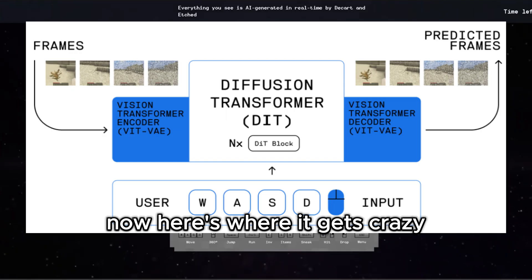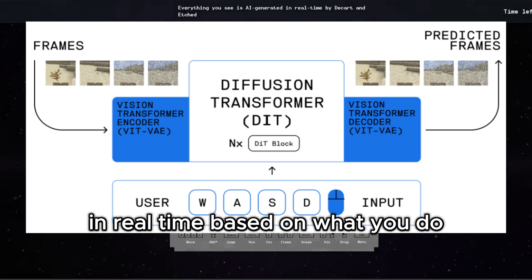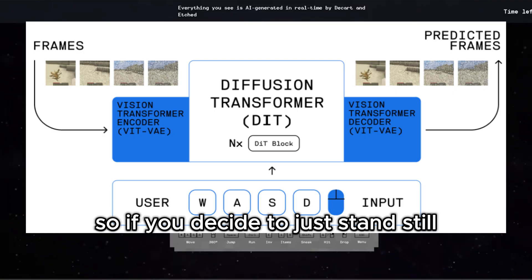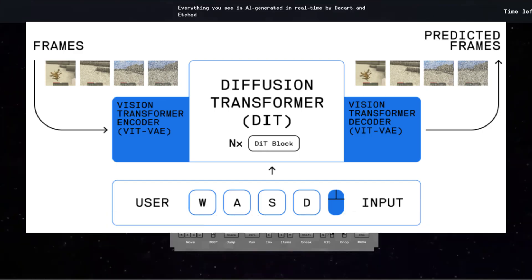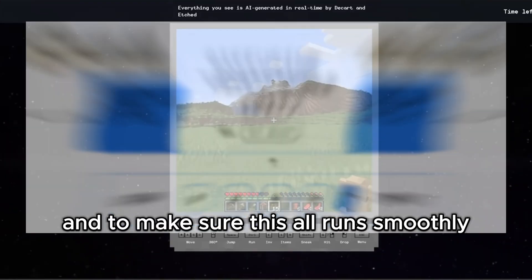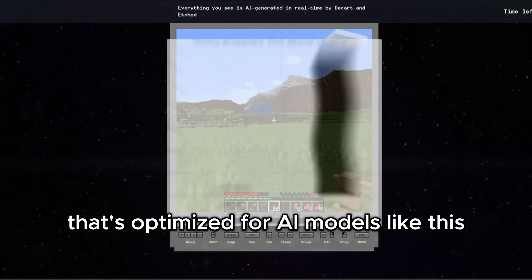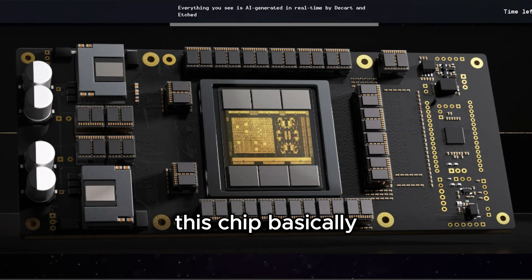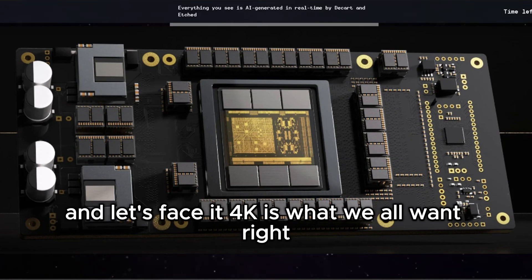Here's where it gets crazy. This brain-hands combo means that Oasis can generate video in real time based on what you do. So if you decide to just stand still, the world will adapt to that too. And to make sure this all runs smoothly, they're using a custom chip called the SOHU ASIC that's optimized for AI models like this. This chip basically lets Oasis create 4K-level detail in real time.